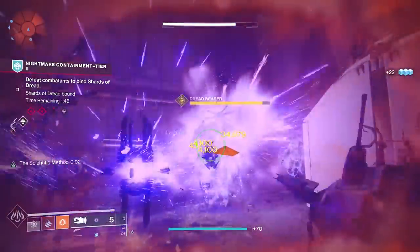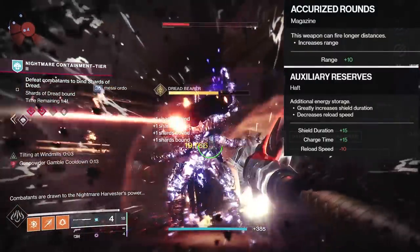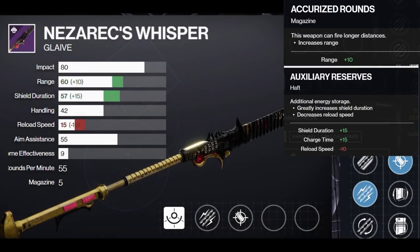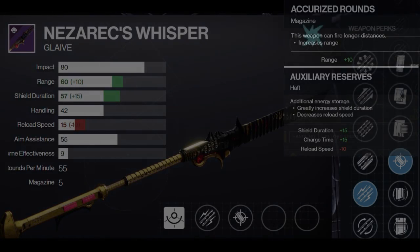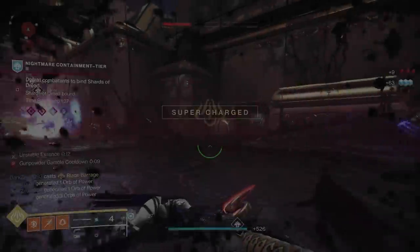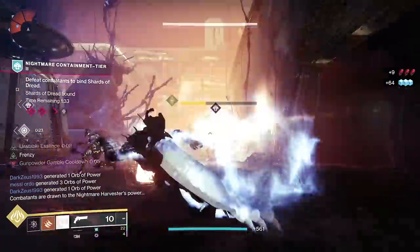For the haft and magazine, it's still auxiliary reserves and acorized rounds — get both of those stats up. That helps your shield and your range. For the Masterwork if you craft it, it's range or shield duration. These 60, 63, 65 range stats feel a ton better. You could go ballistic tuning with a range Masterwork and acorized rounds for maximum range, but after testing I think you need both. Auxiliary reserves and acorized give bumps to both stats and work best on Glaives. They also reduced energy drain speed while shielded by 30%, so it's a win-win.